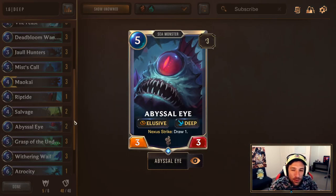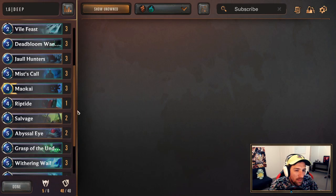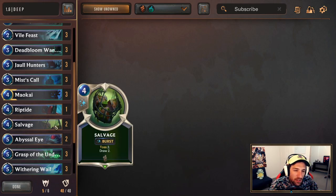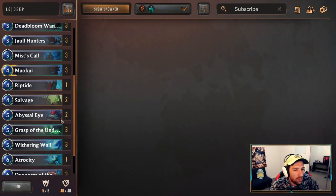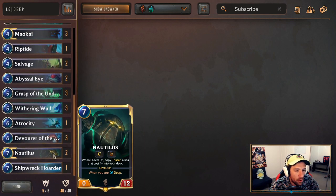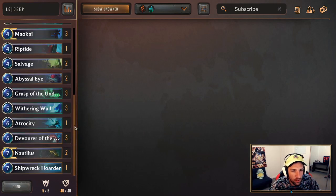I'm also just going to be running 2 Abyssal Eye — this card is kind of slow but it has a good spot in this deck. I like 2 copies of it, but I don't think I'd go any further than that. I'm going to be running 2 Salvage in this list as well for going deep very quickly and keeping the gas going. Some lists won't run Salvage. I don't mind it. I think it works, especially with how fast we want to go deep. Because we only run 2 Nautilus, there's more of a reason to be tossing more cards and just finding a Nautilus sooner.